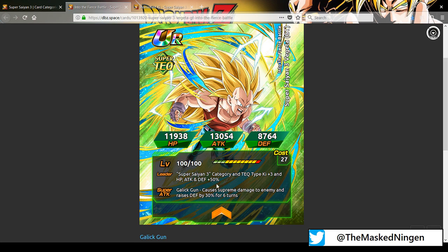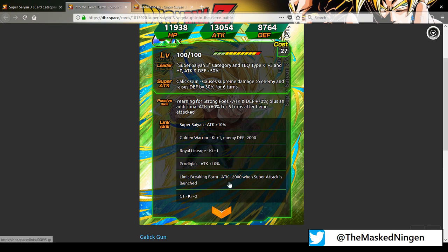His super attack is the Gallic Gun, does supreme damage to the enemy, and raises Defense by 30% for 6 turns — similar to the Awakening Strength one in that he buffs his defense with his super attack. His passive is Yearning for Strong Foes: Attack and Defense plus 70%, plus an additional Attack plus 60% for 5 turns after being attacked. So you can put him in the first slot, get off a super attack to boost his defense, and then when he takes attacks for 5 turns after that, he gets an additional attack boost. That's actually pretty good.